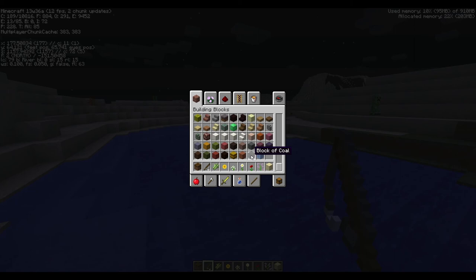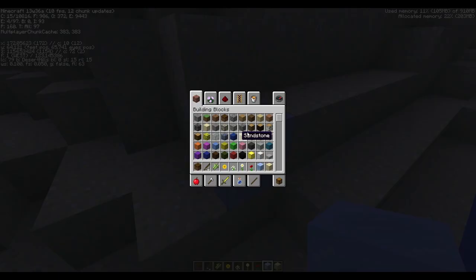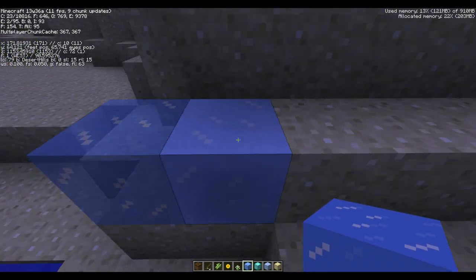If you look at the bottom there's packed ice. Let's take a look at this packed ice block — there's probably a glacier biome somewhere. Apparently the diamond block has changed too — this one here is more see-through, and this one here is not see-through.